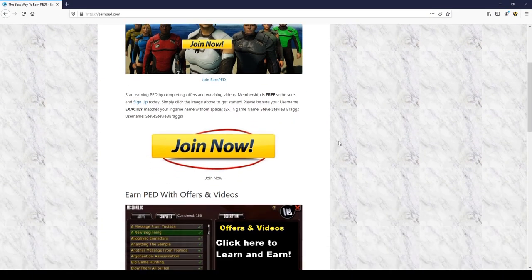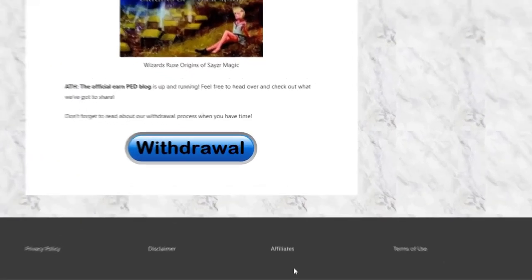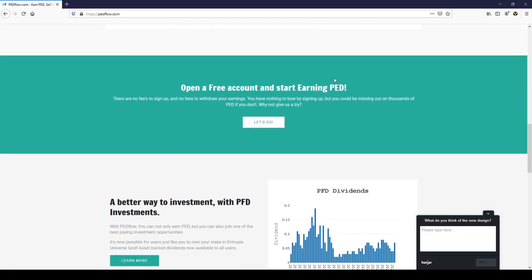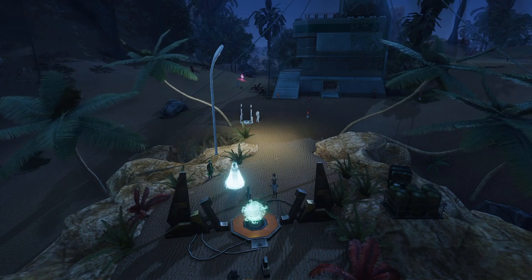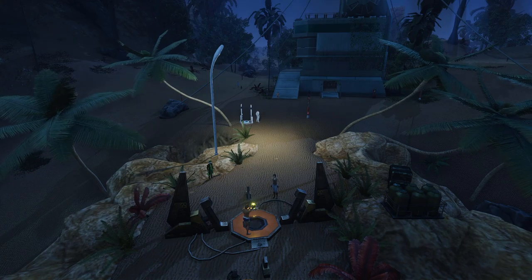I have a few special mentions: websites like Earn PED or PED Flow. If this is your cup of tea, I'd recommend looking at other online earning opportunities like transcribing, translating, surveys, and watching ads, as that's essentially what you'll be doing on these websites. You can also look out for gatherable floor items — fruit, dung, stones — anytime you see one on the ground, just pick it up.